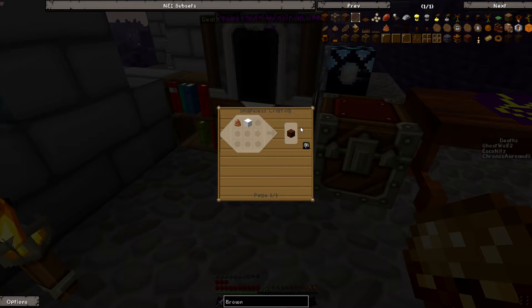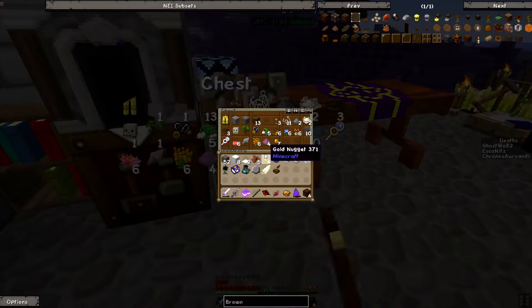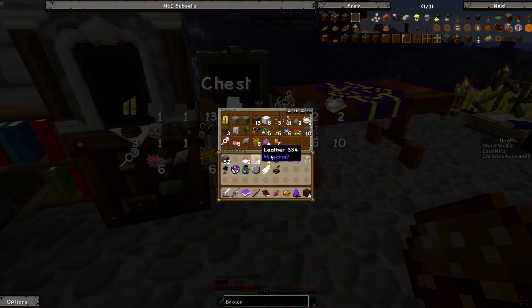You have to dye one at a time? That sucks. No, you put a dye in the center of eight. I tried that — only one. Oh, maybe it's only with chocolate that works. Nope, they nerfed it in this mod. That's lame — so I need a lot.